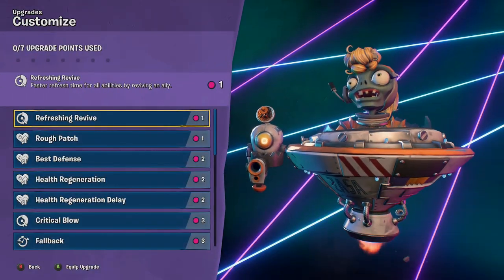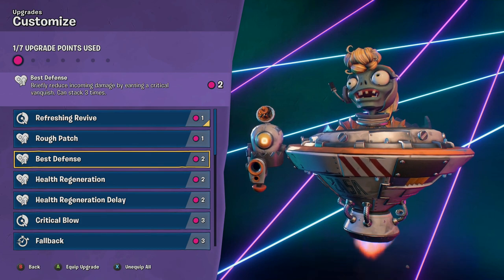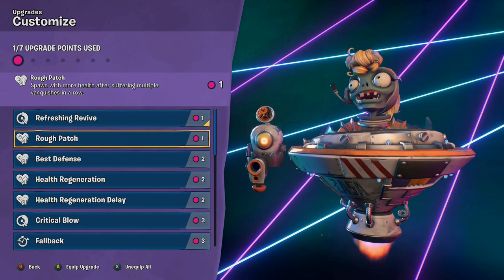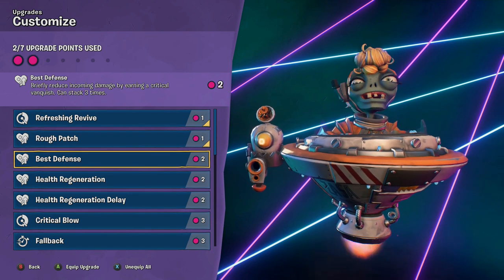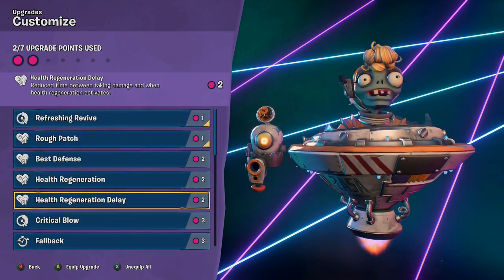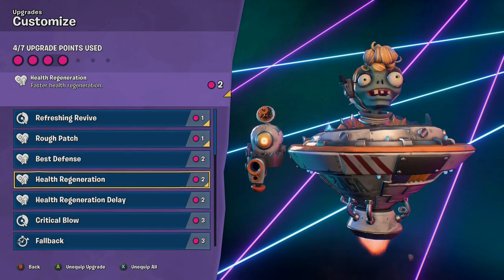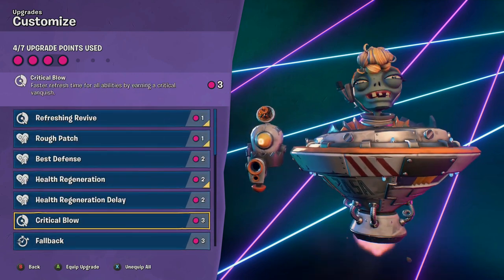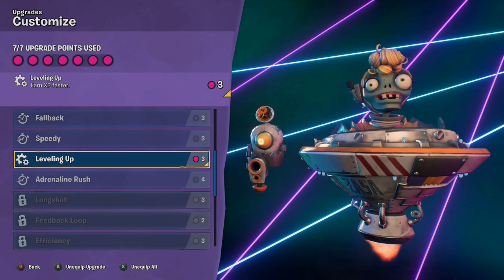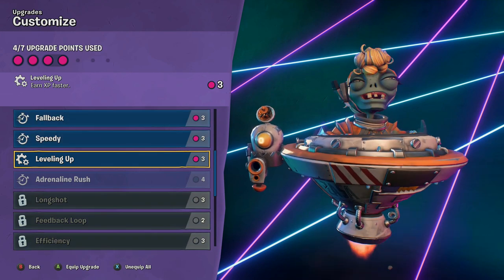So I'm going to add this upgrade — Beyblade zombies. Refreshing revive, okay. Rough patch in case you die a lot. Spawn with more help — I've had more of those before, it's really good. There's two health regeneration ones: reduce time between taking damage, and faster health regeneration. Depends on if you like to run away a lot — take the faster health regeneration. I'll do leveling up. Leveling up is always good. That looks like a good combination of upgrades — always remember to upgrade, otherwise you're just wasting potential HP.